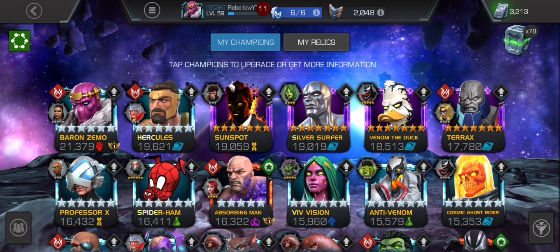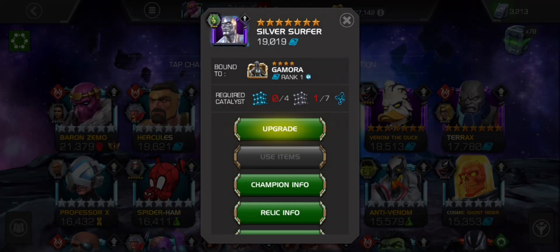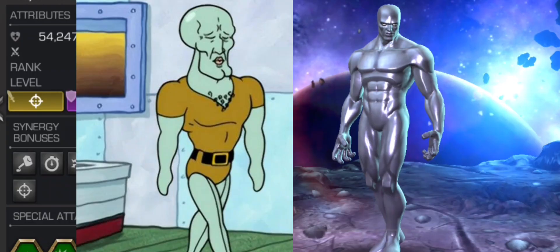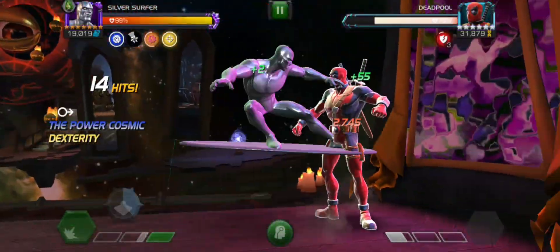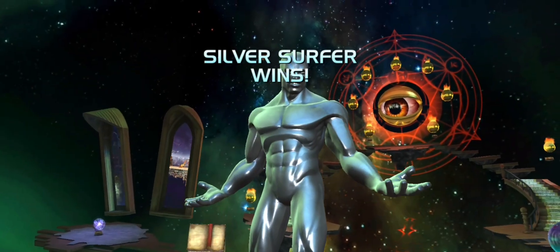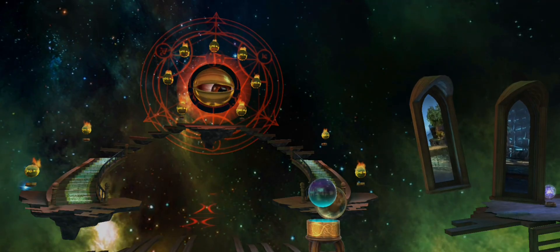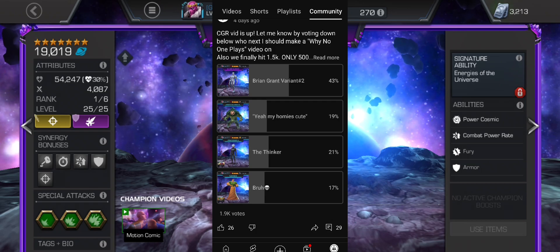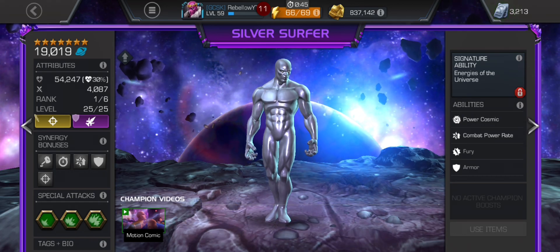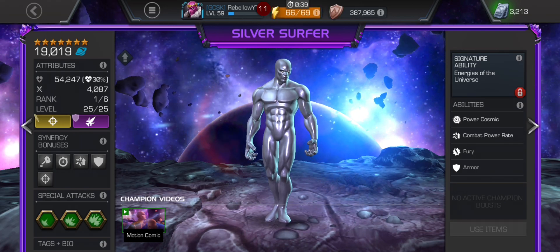Welcome back to the Why Nobody Plays series. Today we're discussing one of the champions with the absolute best physique in the game — Silver Surfer, one of the more underrated champions. Even though he exists as a seven star, a lot of people still sleep on him. Because he won the last pull, we're going to discuss why nobody plays him, but first let's go over all of his abilities.